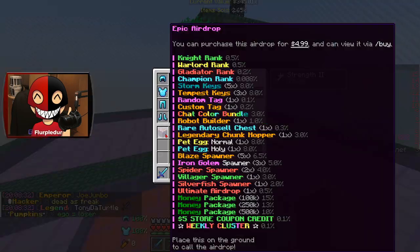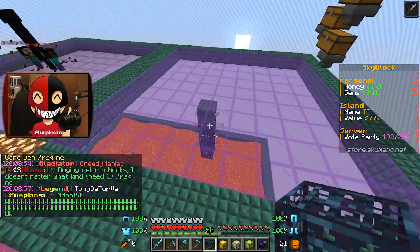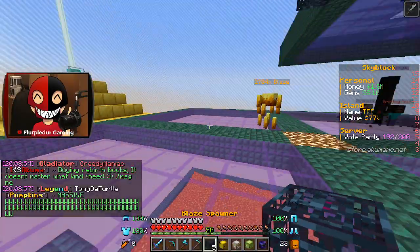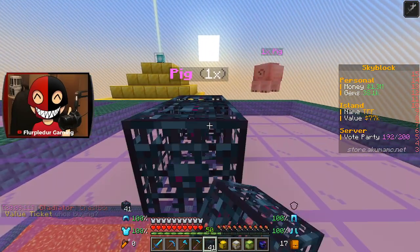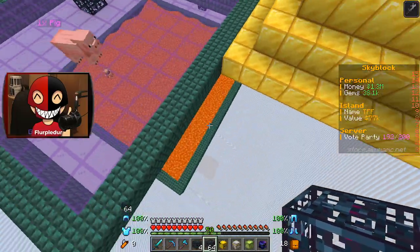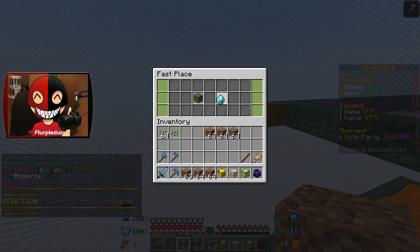Our next quest is to actually place down an airdrop — I'll go and place down the one it gave us. I'm going to place down some of these spawners. This guy can go there, this guy can go there, this guy can go there. I'll build it out this way — I feel like that's a good area. I'll place these guys about right here so they can start spawning in. The rest of my spawners I'm going to place down below.